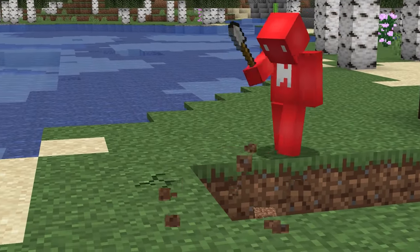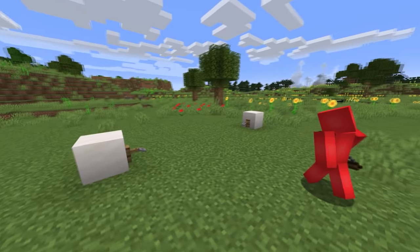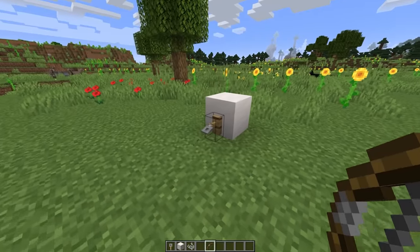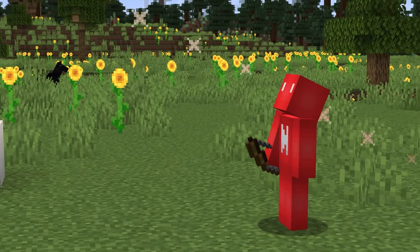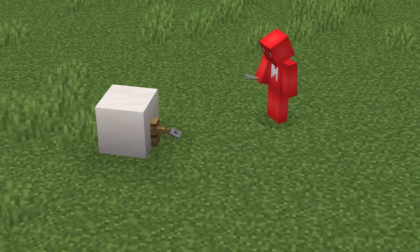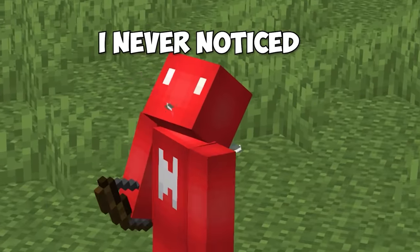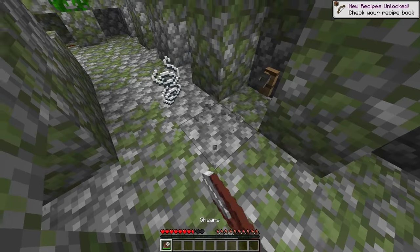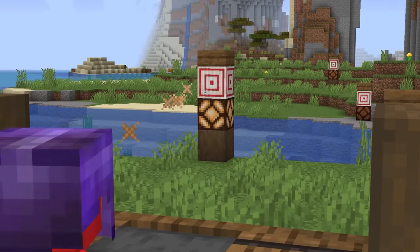Number six. After playing hours of Minecraft, it's easy to lose track of different sound effects as they blend into the background. If you break a trip wire, it actually plays the same sound effect you'll hear from a bow. Here's the trip wire hook, and here's the bow. It's interesting, but unless you're raiding a jungle temple, how often does this come up anyway? Props to Mojang — they reused the sound effect and I was none the wiser.